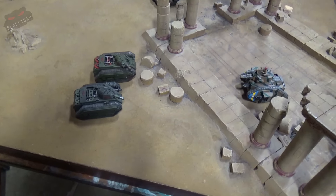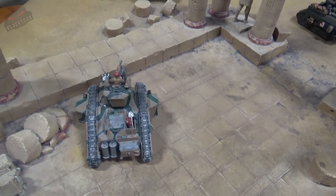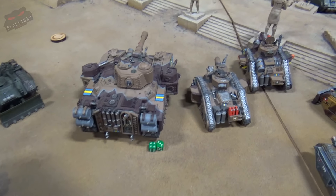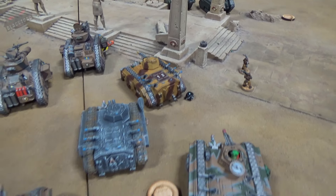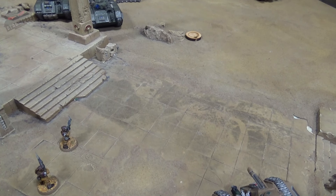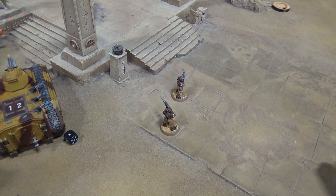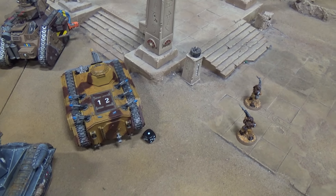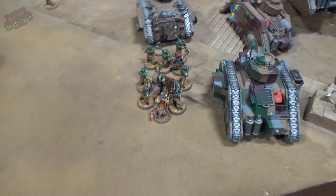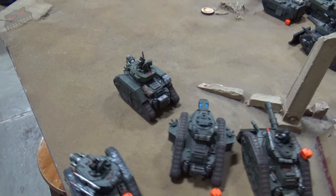In Turn 2 shooting for Dom, superhero melta shots from the Devil Dog ploughed into one of the Russes and managed to take it out. Some more hull points chipped off here and there. Then things really started to heat up as the Malcador Infernus decided to go boom. The Apocalypse blast then scattered left and unfortunately a direct hit landed on the squad of men right in the middle of it all, also chipping a hull point off a Chimera. Another Chimera was destroyed and the men jumped out the back for safety. Stuff is now starting to leave the board.